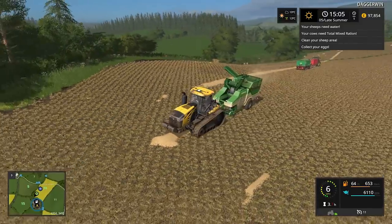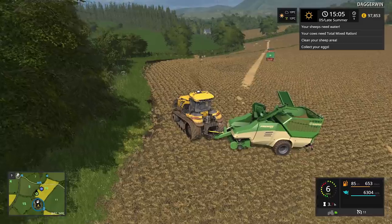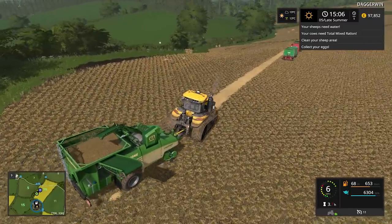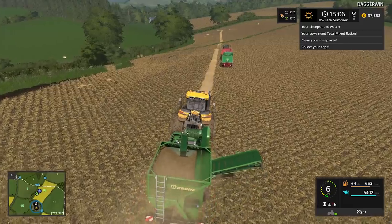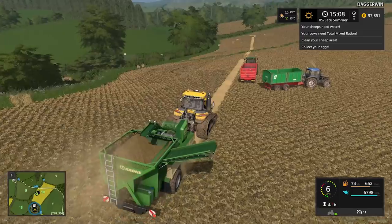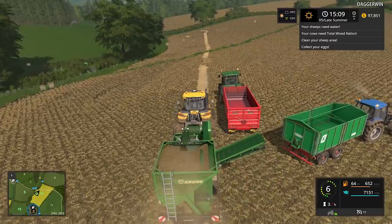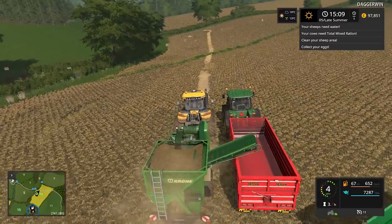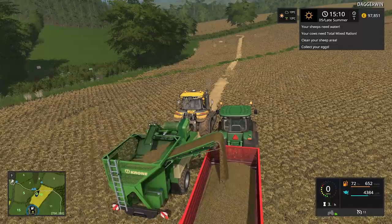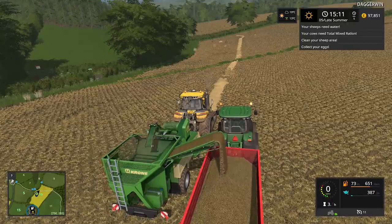So close to finishing. This is the final piece of the field. 84% full. 92% — we're going to make it. In fact, it's going to be perfect. 96%, 97%, and there we go — we're unloading. So it's just going to be a case now of racing over to the sell point while the price is still good, and then we'll finish the field. That'll be it done.